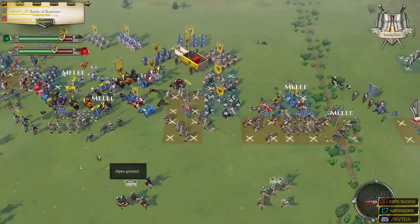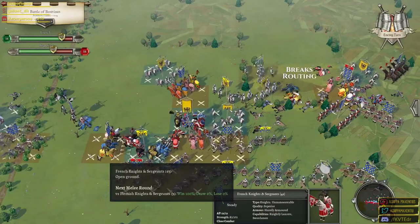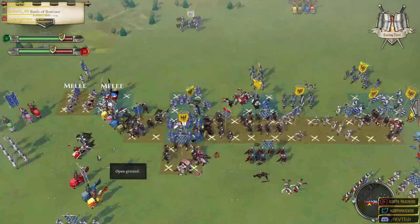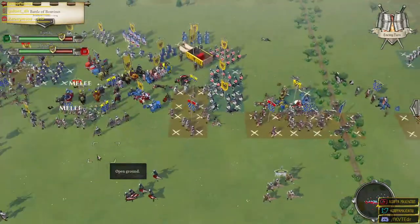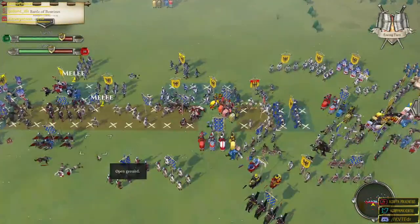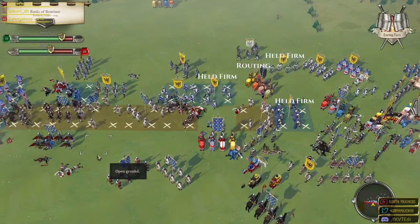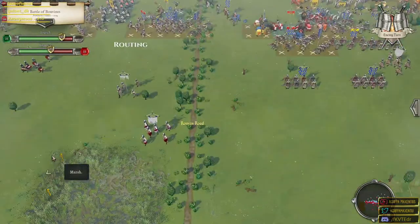A lot of enemy units are just lacking manpower — right there they're going to auto break as well, causing a disruption. We're causing another break there, but they're passing all those morale checks. They have a little more hope that they can win this battle than our men do — the majority of them anyway. But there we go — a group of knights all held firm incredibly. An archer has broken there. We'll have to see what it ultimately leads to, but that very much favored us towards the end.